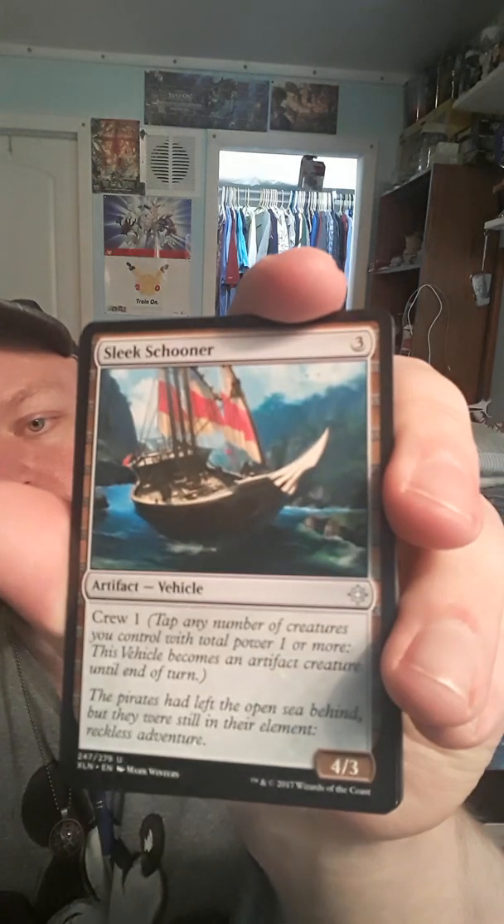We got Silk Schooner, a vehicle. We got Air Elemental. We've got Dowsing Dagger — I think this one's supposed to be a really good one. Two to play, equipped: when this card enters the battlefield, target opponent creates two green two-zero plant creature tokens with defender. Equipped creature gets plus two plus one; when it deals combat damage to a player I may transform Dowsing Dagger. Its transform side becomes a land called Lost Vale — tap: add three mana of any one color to your mana pool. Holy crap.